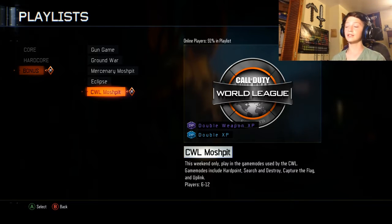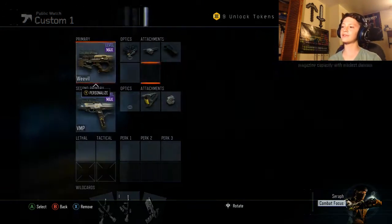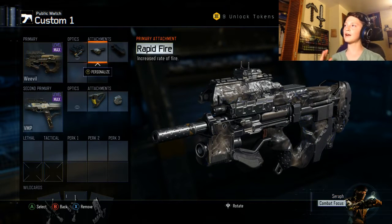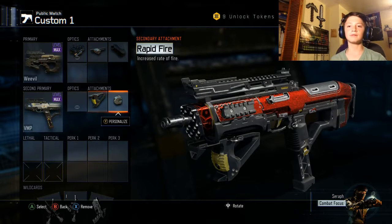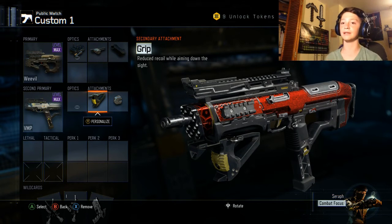Basically guys, Call of Duty World League for Call of Duty Anaheim just finished and they have the CWL playlist. So I actually hopped on the CWL playlist and I'll show you the class I was using. I was using this class right here, and it was actually a really nice class. I used the Weevil with ELO and Rapid Fire Grip, and then I used the VMP with Grip and Rapid Fire. So I didn't use the VMP as much, but I still got some dope gameplay with it. I'll see you when we get into that gameplay. Peace.